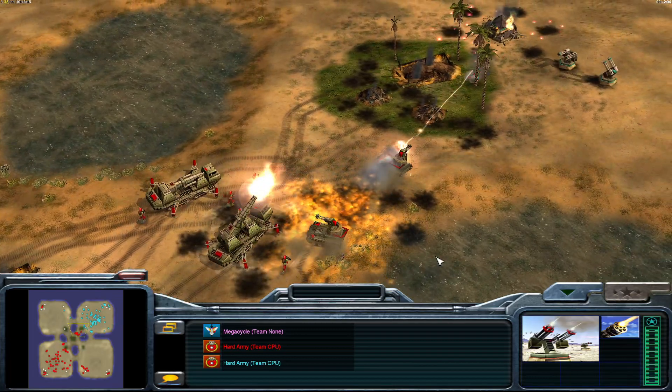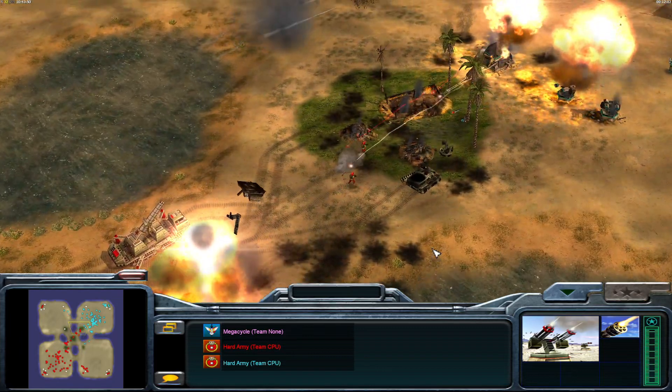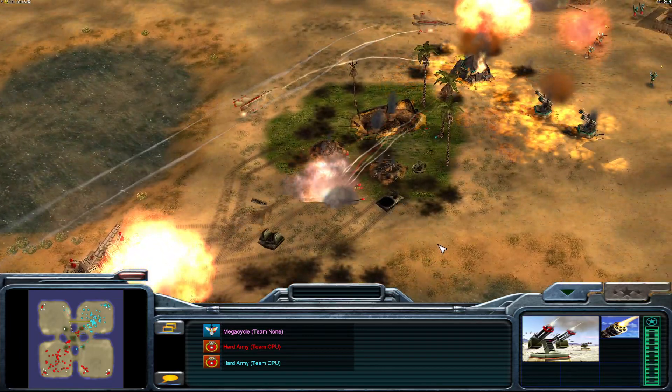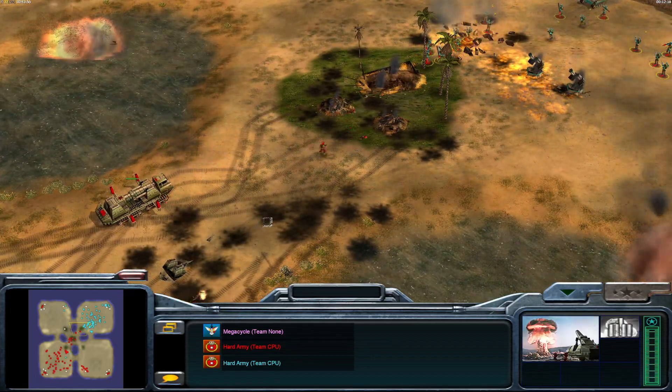We haven't seen any Nuclear General carpet bombs yet. This is going to be devastating for Infantry General if they're not going to take out these nuke cannons — we already saw one get got by the MiG.